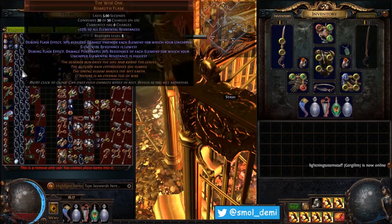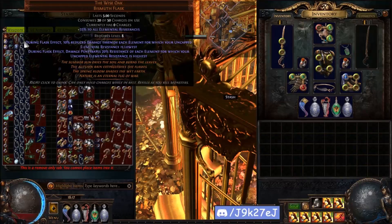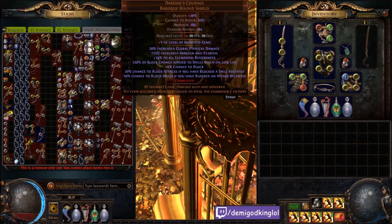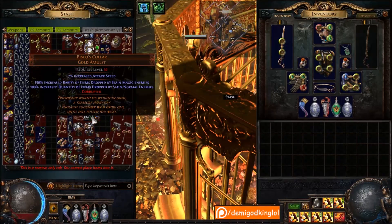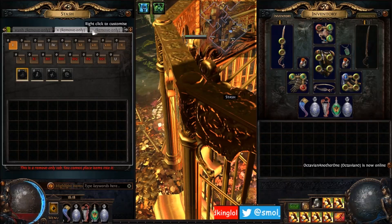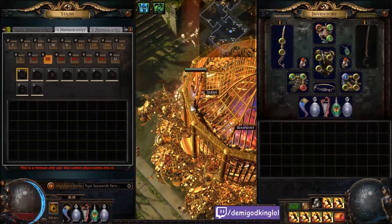And then we have some remove-only tabs I haven't bothered sorting - some foil items from Legacy league, some legacy Wise Oaks. These were like eight chaos back then, now they're like 1.5 ex, so that's a good investment. Some legacy Vingtars, Jorhas Black Steels - double legacy vault attack speed, very nice. Then we have some tabs that won't go away - the remove-only tabs are supposed to go away when you change instances if they're empty, but the map tabs have never done that so they just don't anymore.